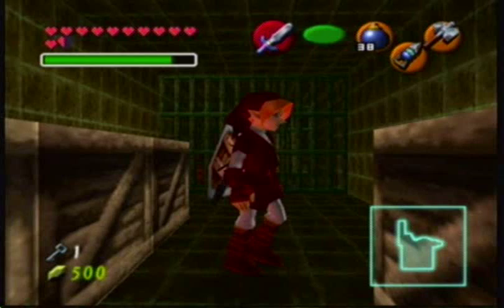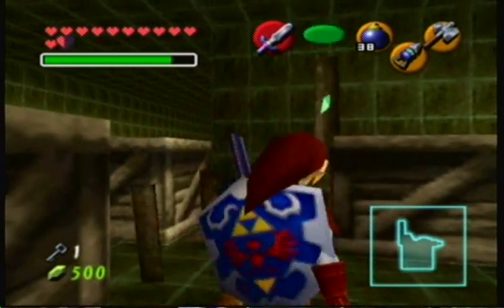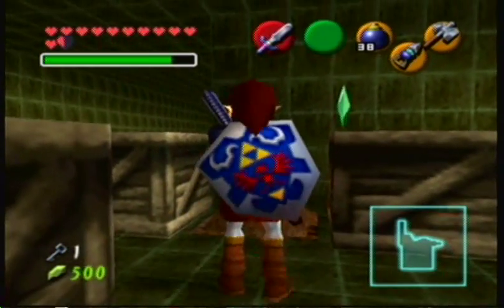Okay, no wasting time, part three. Now you break the crate, use the Megaton Hammer to hit the switch, and the door opens up.